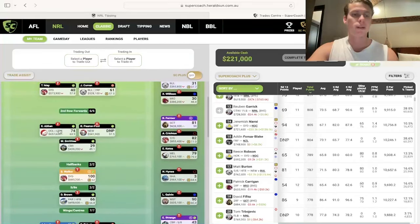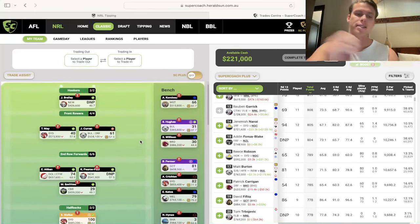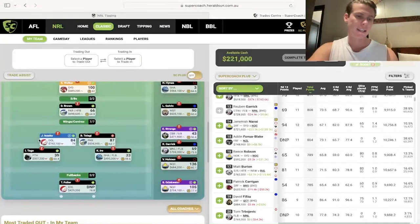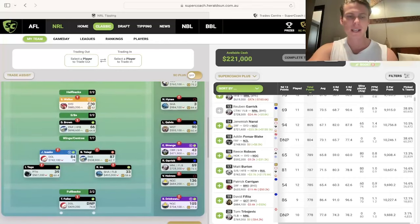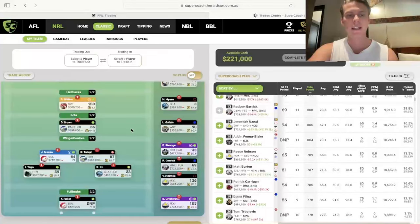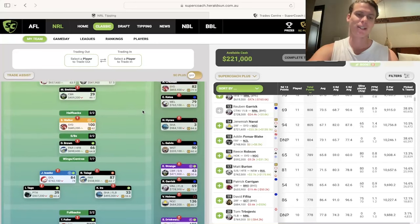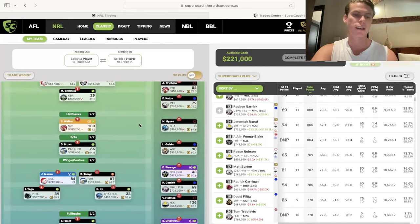There are a few ways you can go about this. You can make your vice someone very safe — in my scenario it could be Ewan Aiken, a safe 60-odd, high 50s to 75 with upside to about 100 if he scores a try. Or you go someone more risky like Asako, who's gone 150, 40, 84. You could get a 40 out of him and then just play your captaincy. For me, Sam Walker is looking to be my captain this week against the Cows. With six players out, he should dominate, get heaps of goal kicking, and hopefully be on for his side this week.